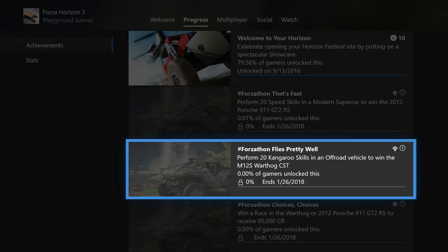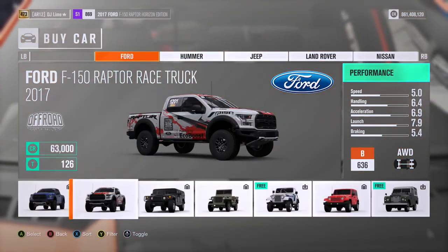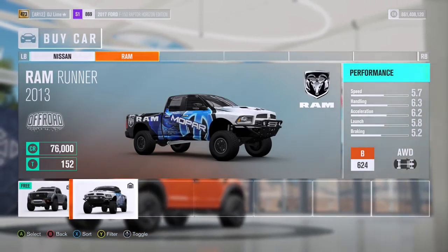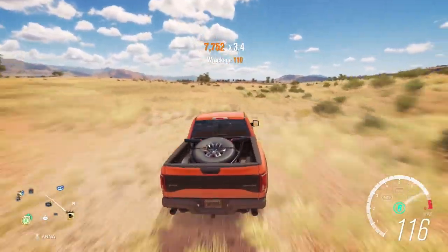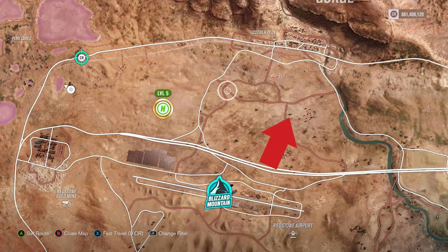The second challenge is to perform 20 kangaroo skills in an off-road vehicle to win the Warthog. You'll need to find an off-road vehicle that caters around Ford Raptors and Jeeps. To perform this skill, you need to get three air skills in a quick session, so you have to find a location with a lot of small hills and bumps. I would go right around this area because there are a lot of bumps to send your vehicle in the air with no issues at all.